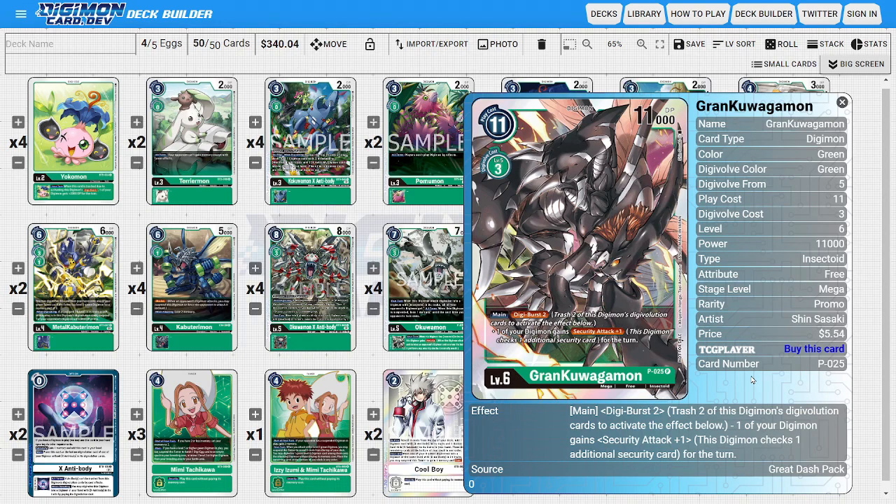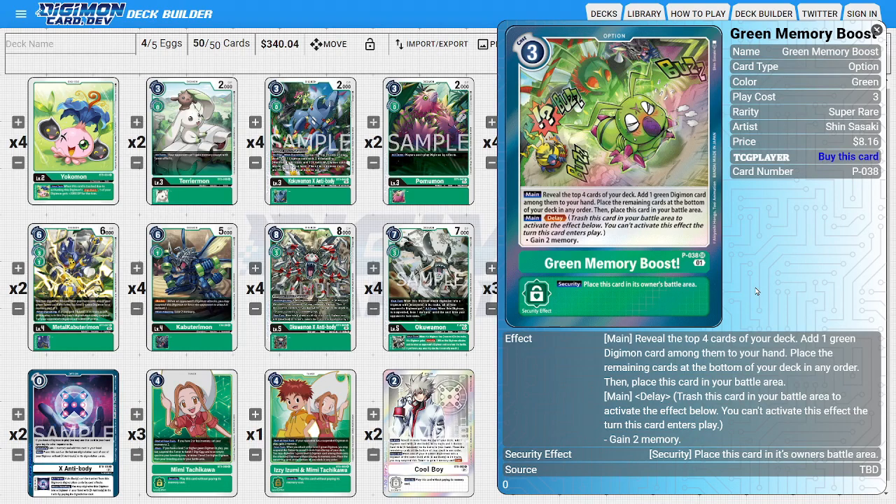Because we're an OTK deck we're just trying to line up our plays as consistently as possible. For the options, I'm going to be running four copies of Green Memory Boost to help with overall consistency in finding our parts and pieces. Its main ability lets us reveal the top four cards of our deck, add one Green Digimon from among them into our hand, and the rest go to the bottom. Then this card goes into the battle area so we can use its delay ability to gain two memory at a later turn to make our plays even more efficient.